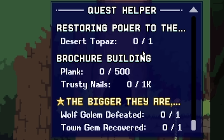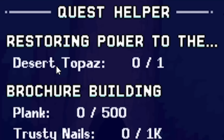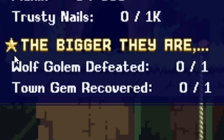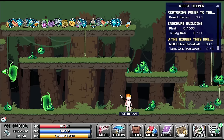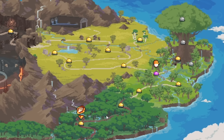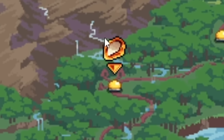In the top right, this is what we were going up to last time - we were trying to restore power. We needed to collect a desert topaz, there's another quest about building some stuff with planks and nails, another one defeating a wolf golem, and then collecting the town gem. If we head into the map we can see we are currently there - that is my floating head with its hard hat. We've got two different ways to go - the unlit ones are areas we haven't gone to yet, but that symbol there is probably the gem I have to get.